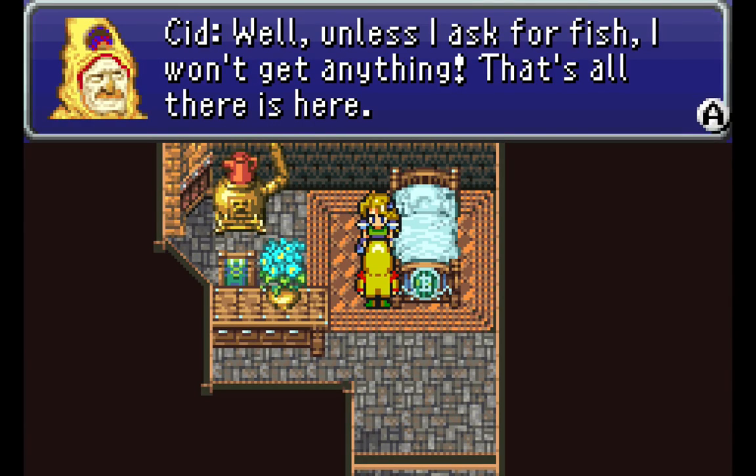Hello everyone, this is BCS Buster and welcome to a special bonus episode of Let's Play Final Fantasy VI. Well, some of you hinted at this in the comments section, but there is actually a way to save Cid and make it so that he doesn't die. And I'm going to show you how to do that here in this episode.